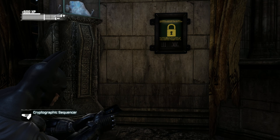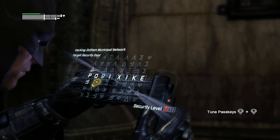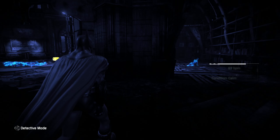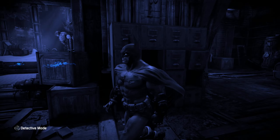Alright guys, welcome back to some more Arkham City. Where did we leave off? We have to go get the security override from Freeze's suit. And then from there we can go take down Penguin. Let's grab this real quick.